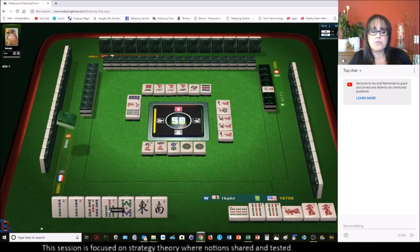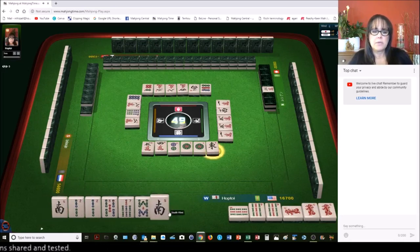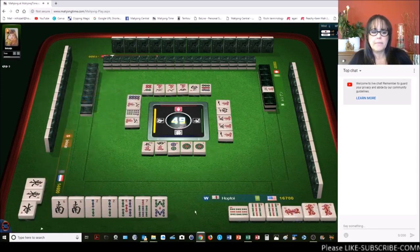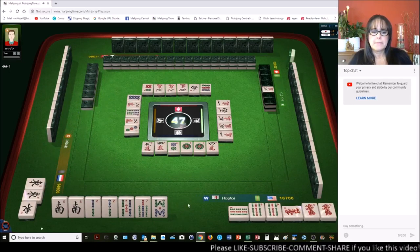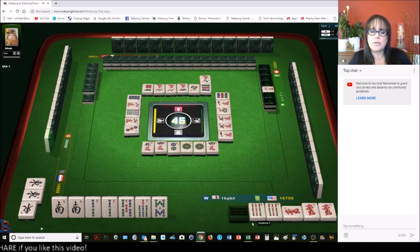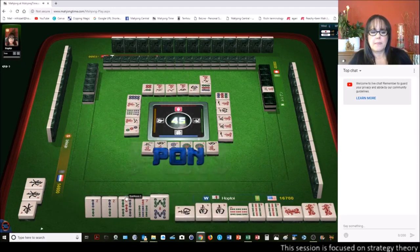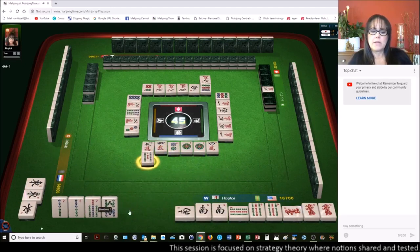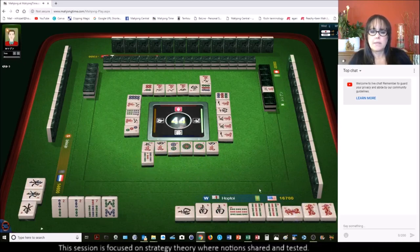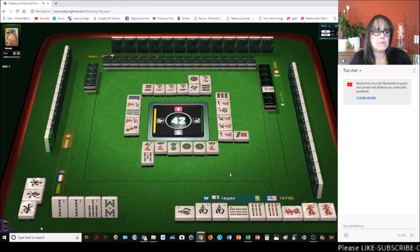Two characters. South wind — we are in west seat, so that won't bring any score for us. Three dots, four characters. If we can pong that two bam, we could be ready on a six bam or a nine bam. Nine characters. There's a pong — a nine bam is out in my pile so there's only one. We'll pong because now we're ready to win. Five bam — ready to win on a six bam or a nine bam. Seven dots, one dot, one dot — ready to win on a six bam or a nine bam. Four bamboos, five characters, south wind, white dragon.